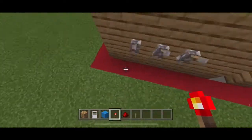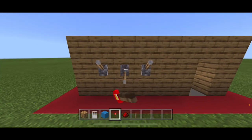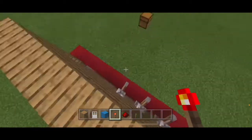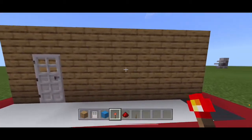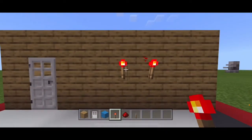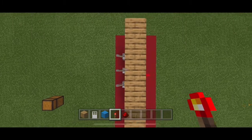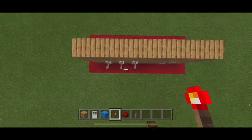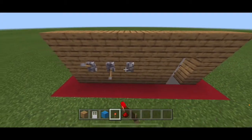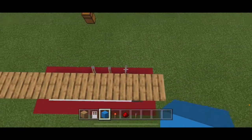Now go to the levers that you want to use for your combination lock — I'm going to do these two here. The levers you are going to use for your combination lock: go to those and put redstone torches on the ends of those blocks. So whichever levers you are going to use for your combination lock, put a redstone torch on the other side of the block where your lever is.